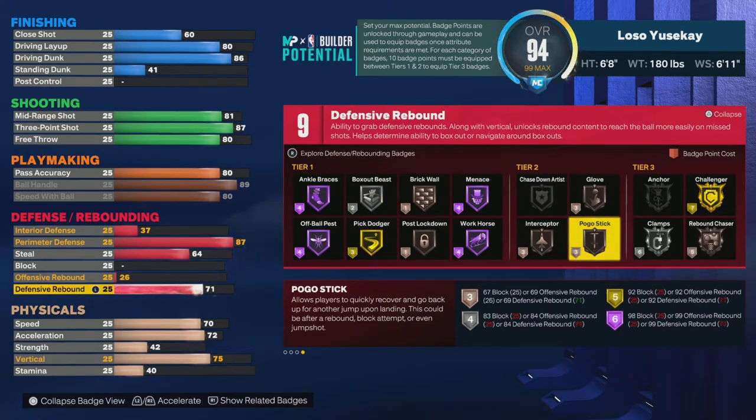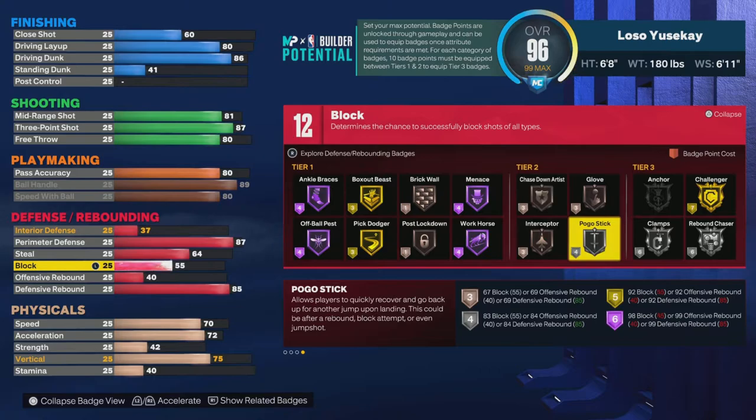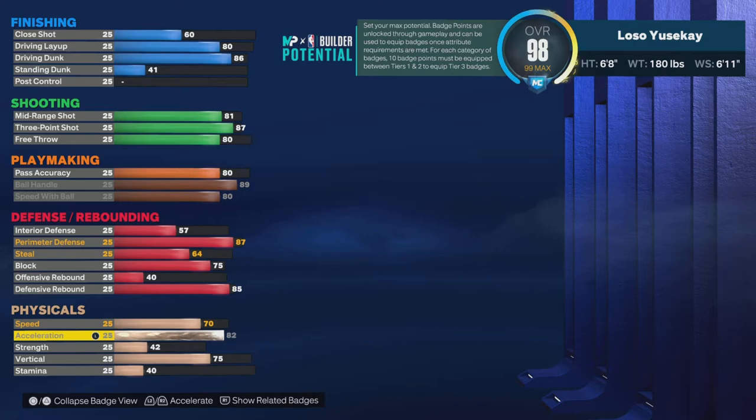For rebounding, rebound chasing at 70 is all you need; gold box out is 82. I see people go 88 boards — you don't need that, you're not getting anything for having that. All you need is 85 for silver, and then you can bring it down and save more for blocks.